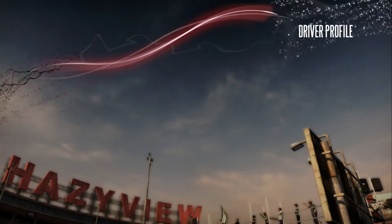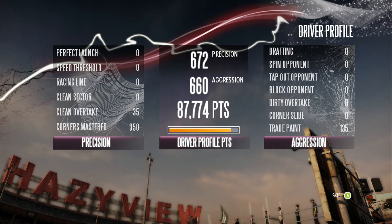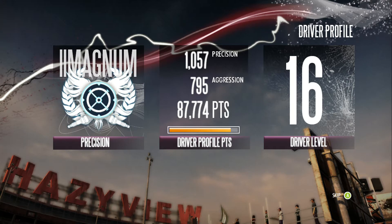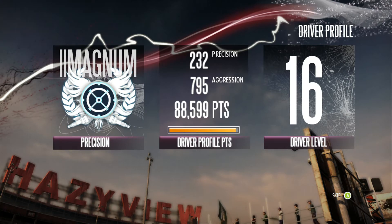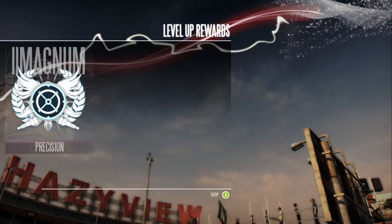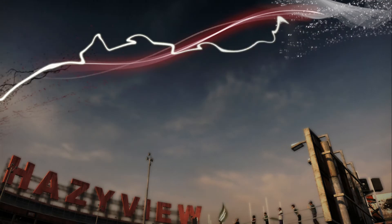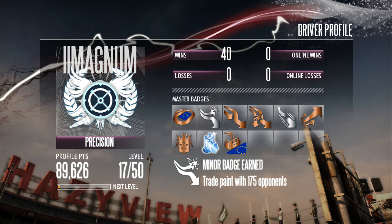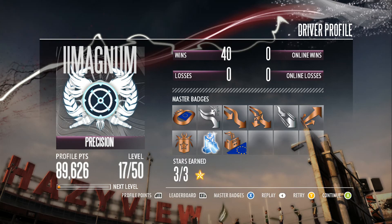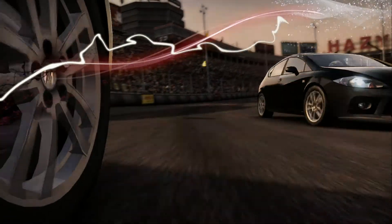For first place we get $8,000 and three stars. That's a thousand precision points, which should be enough to take us to the next driver level. Our driver level has increased to level 17! The rewards for leveling up include $125,000 in sponsorships and we unlocked the Animals vinyl category. Coming in first place earns us three out of three stars, a level up, and a lot of cash — $125,000 for reaching level 17. We just got rich off one race!